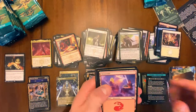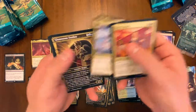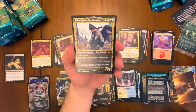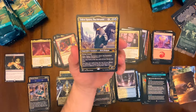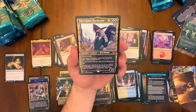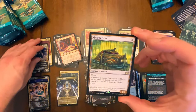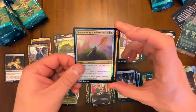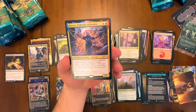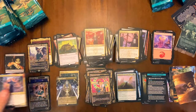We got Bram — this guy actually signed it! Just kidding, he did not actually sign it, but that would be cool. Come on baby, more gilded foils. Falco Spara, Pactweaver — mythic number two! Bird demon, flying, trample, enters with a shield counter so you can regenerate. Look at the top card at any time, cast spells by removing a counter from a creature you control. Seems pretty good actually. Mythic number two, plus gateway foil for a double rare foil.